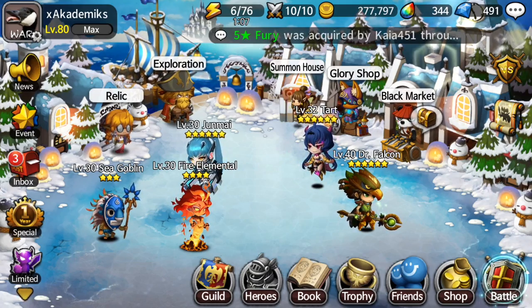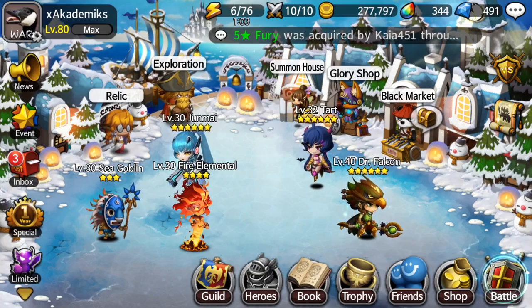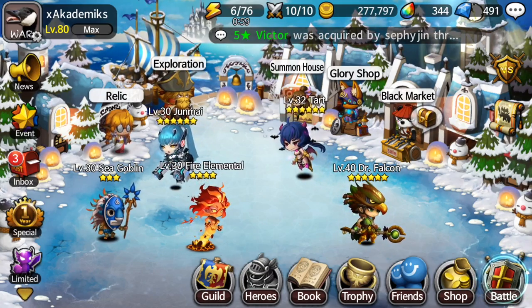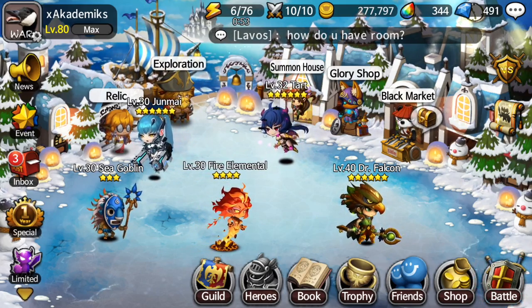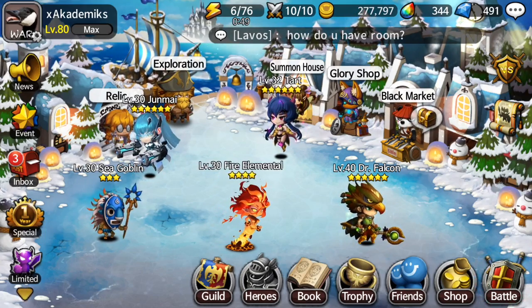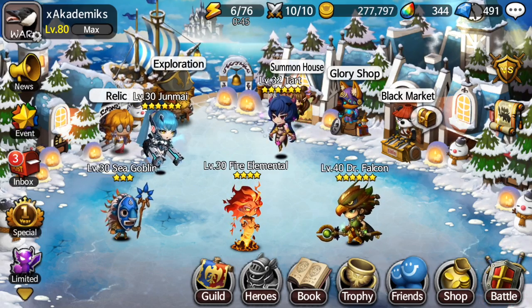Hey, what's up YouTube, it's Academics here. I had a question earlier today on my YouTube asking: is there an easier way to get new legends than just hoping to get one from the scroll? I wanted to go over a couple of ways I think I'll be able to cover them all on how you guys can get legends. Being a new player, one of the most fun things to do is get a new legend, and even as an experienced player it's a really fun time when you get to summon a legend.